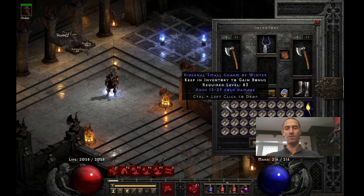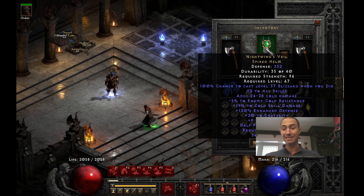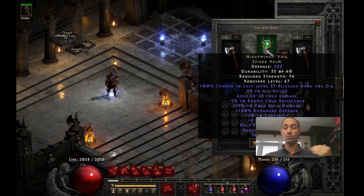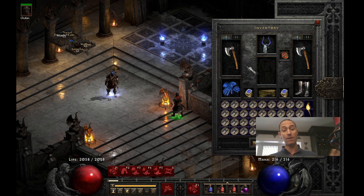Right off the bat, we got a full inventory of Hibernal Small Charms of the Winter — 37 of these, 15 to 29 damage. You might think that doesn't sound like a lot of damage, and it's not. But if we add up all the cold damage from our charms, from the Ravenfrost, from the facets in these items, the Nightwings and the Ormus, and our dual Doom, about 200 damage from the Holy Freeze aura — it's about 1,400. When you multiply by our 38% extra cold damage from the Ormus and facets, it's about 2,000. So 2,000 cold damage per hit.